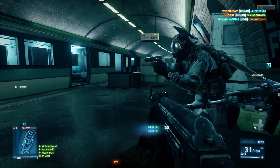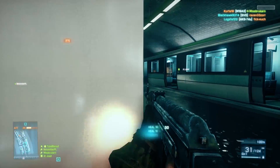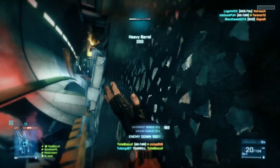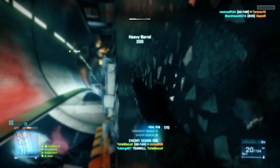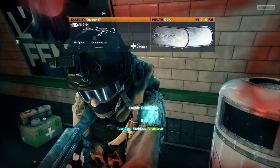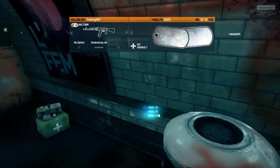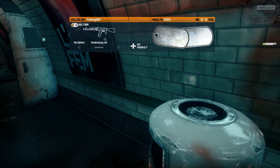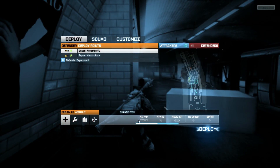For instance, why is it that we can't blow a great gaping hole in that Metro train right there? In Bad Company 2 I could blow a hole through a big stone wall. It doesn't seem like we can even blow up a bin. A little unfortunate, to say the least.